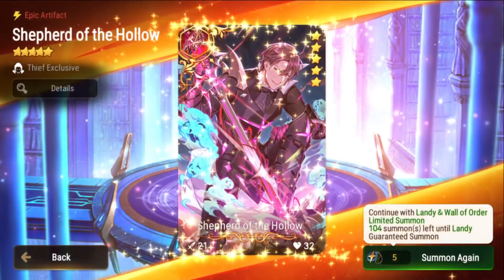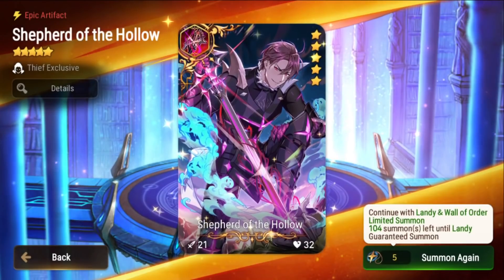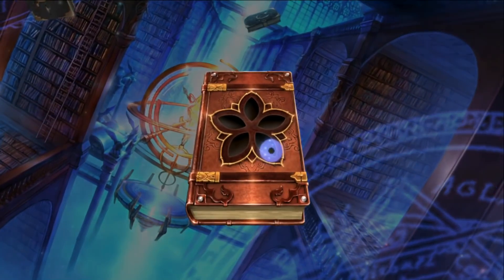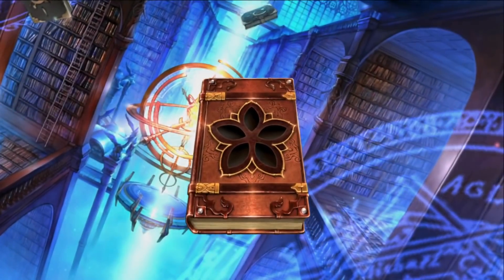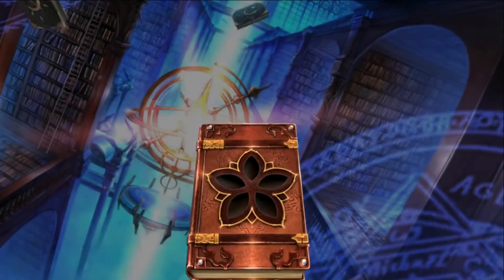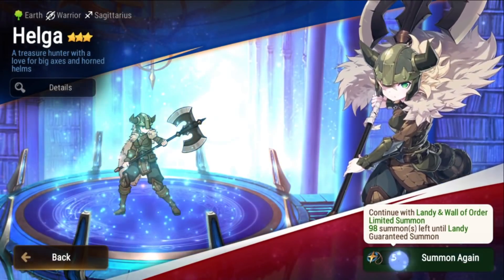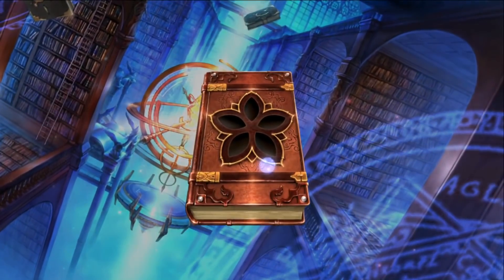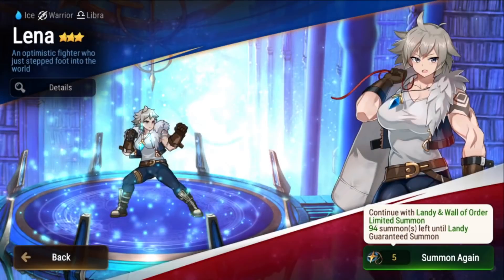Another shine — please be Landy! Oh, it's an artifact! Wait, I did not get the artifact I wanted — I got Shepherd of Hollow. But this artifact is actually pretty good, it's underrated to be honest. It's not as good as Wall of Order but Shepherd of Hollow is used sometimes, it's not bad. Just more three stars — this is the life of summoning. The reason I'm pulling singles is because I always seem to get more lucky with single pulls. When I single pull I usually get it within about 40, but when I multi pull I almost always hit pity. It's a superstition, I know it's not true, but that's just me.